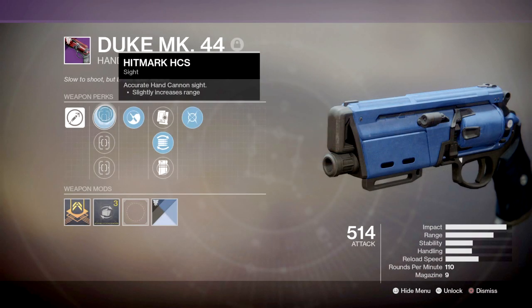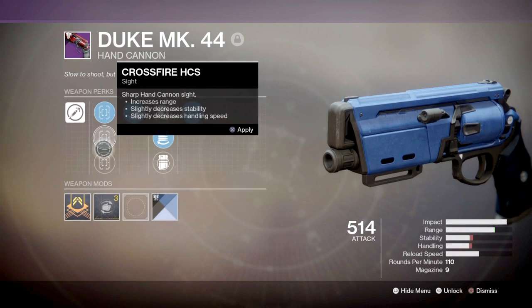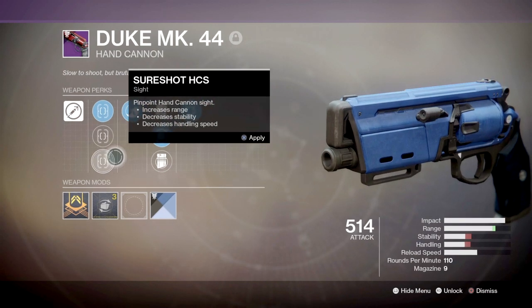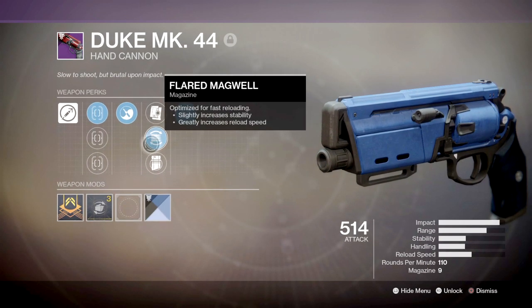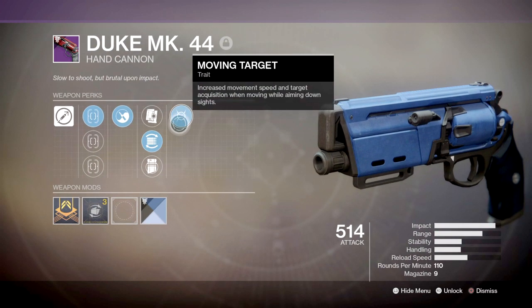In the scope tree I have Hitmark HCS with slightly increased range; Crossfire HCS with slightly increased range but slightly decreased stability and handling speed; and Sure Shot HCS which increases range but decreases stability and handling speed. In the magazine column I have Alloy Magazine for faster reload when the magazine is empty, Flared Magwell which slightly increases stability and greatly increases reload speed, and Light Mag which increases reload speed and slightly increases range.